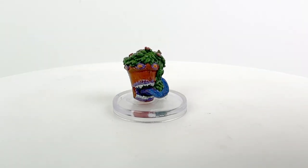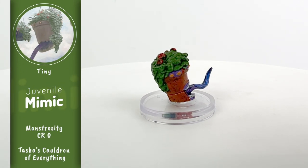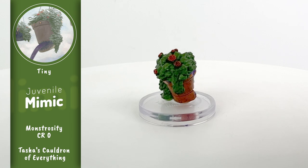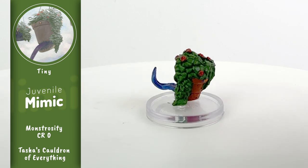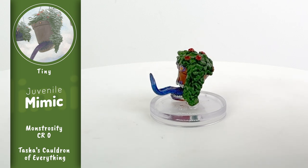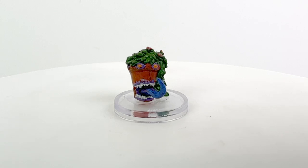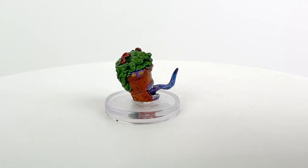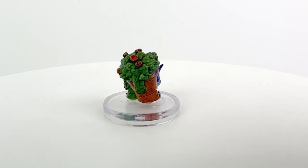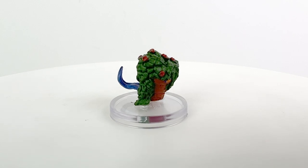Next up we have our small-sized Juvenile Mimic Mini, which uses the stat block of the same name from the Tasha's Cauldron of Everything book. You can see the planter in that art piece from earlier which we have in the sidebar for you here. Now the Juvenile Mimic is technically tiny in size, but WizKids doesn't make tiny monster minis, so it is upsized here to small. It's not exactly a threat with a CR of zero. We don't really have a regular planter mini, but a few smaller companies sell things that would work if you search through Etsy and similar marketplaces.